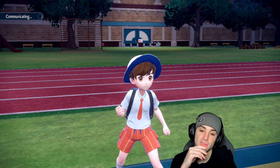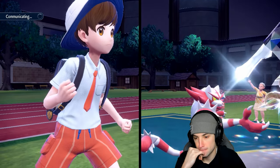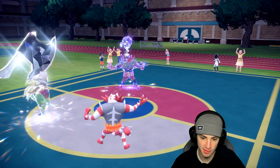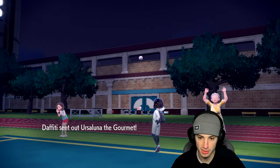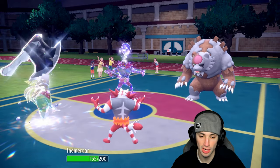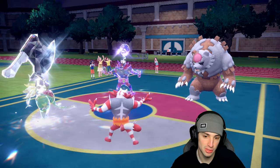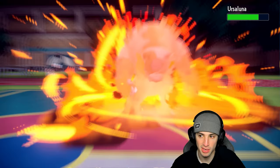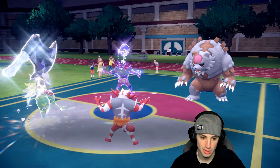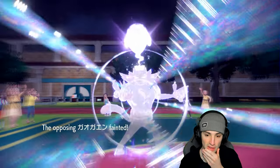They could end up swapping — their Incineroar is actually slower! Knock Off lands, taking a rocky helmet chip. Flare Blitz launches — respectable damage, though minus one doesn't help too much. Throat Chop launches and picks up the KO! Their Ursaluna looks rather annoying with Hyper Voice, though — I'd love to get off Superpower here but I really wish I still had that Sitrus Berry.